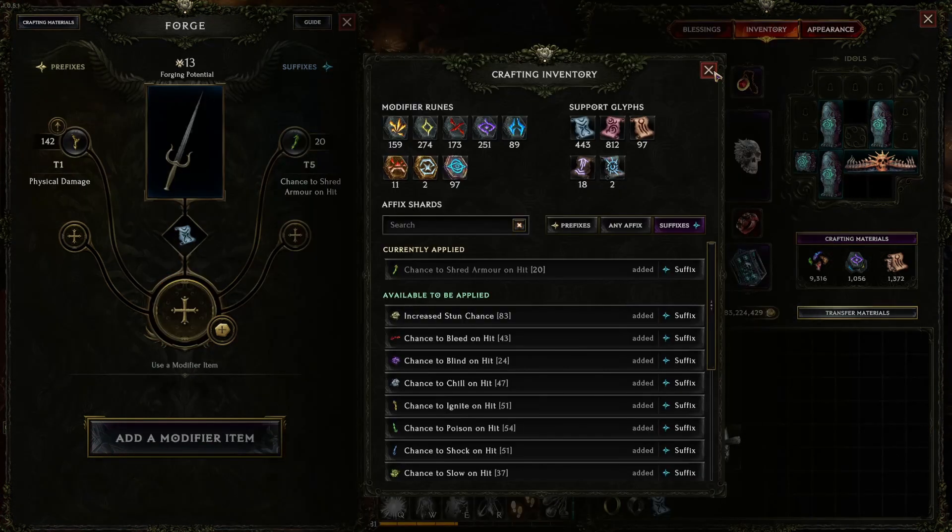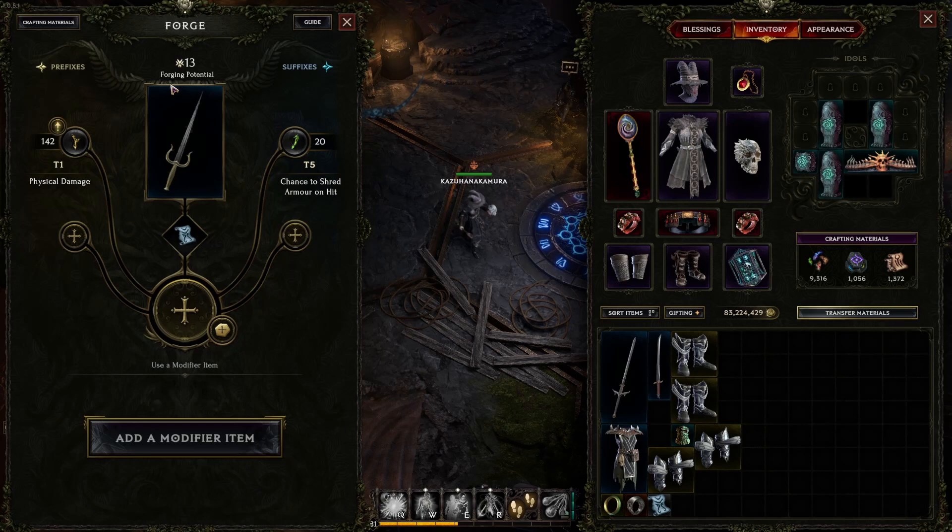Every craftable item has forging potential, which you can see right here. Forging potential is the number of points an item has that allows you to craft on it. Each time you use an affix shard or rune on an item, the forging potential goes down. You cannot make any more changes on an item when it hits zero.